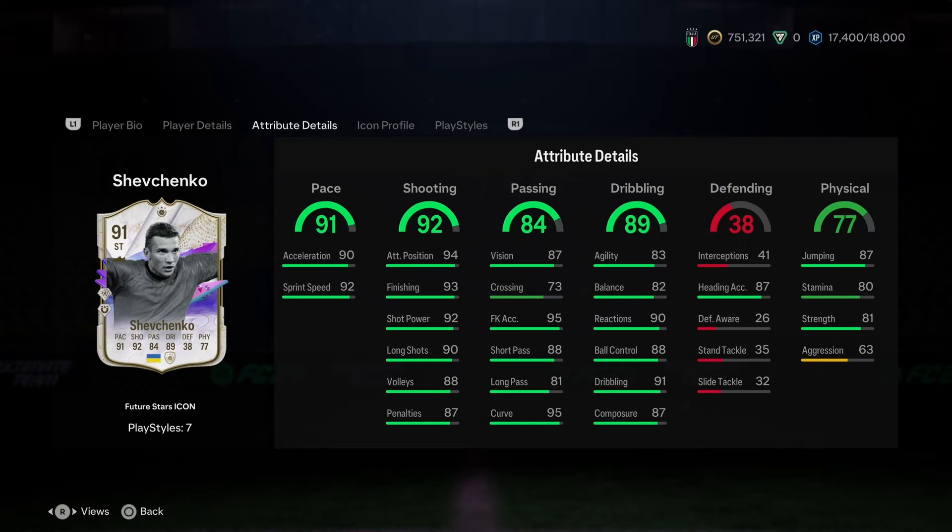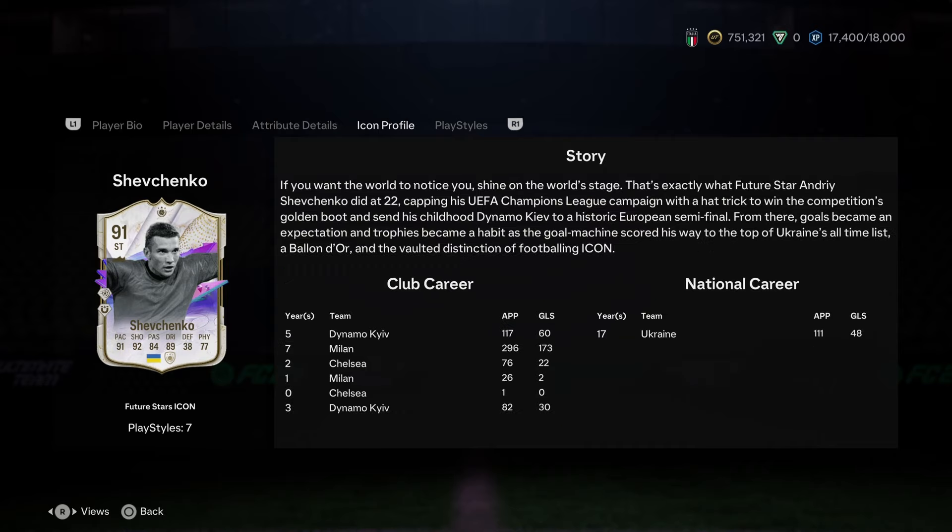He's got the free kick accuracy too, which is insane with that 95 curve, so probably don't need to boost that. The dribbling is good — I like the base dribbling stat being 91, but you may want to boost that if you're a big fan of agility. The balance should be okay. 87 heading is cool and low aggression, but decent physical stats should be enough.